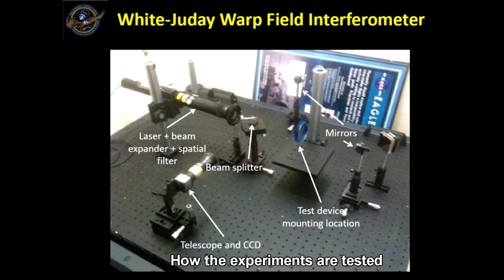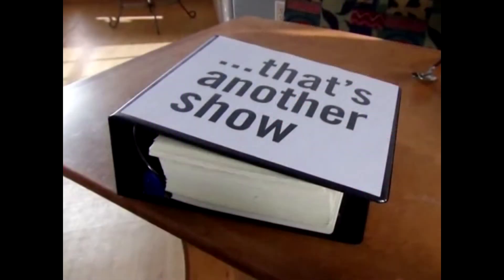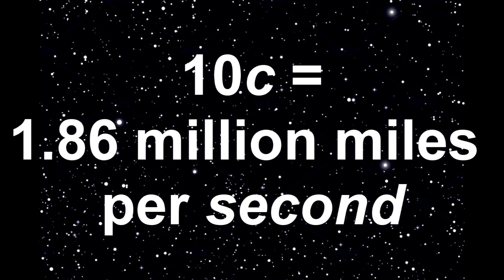Dr. White is also currently running experiments at NASA to make a tiny warp field. Dr. Chris Vandenbroek showed that if you expand the inside of the bubble while contracting the outside, you could drop the mass requirement down considerably, and Sergei Krasnikov showed it could be just milligrams. As for how fast this thing can go, the short answer is we don't really know. Alcubierre discussed speeds in terms of 10C — ten times faster than light — apparently assuming the ship was at rest before activating the drive.